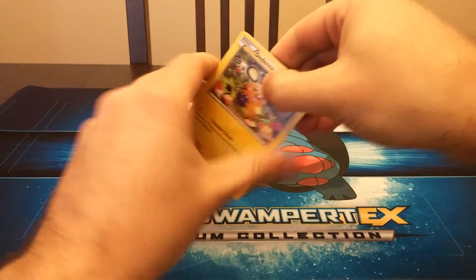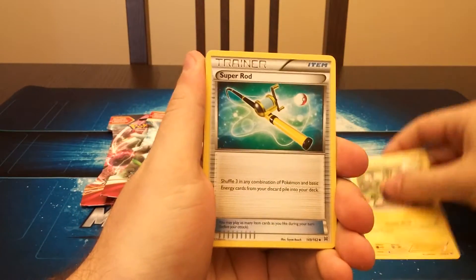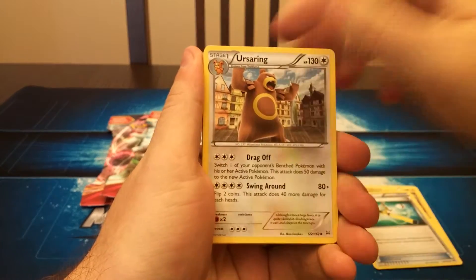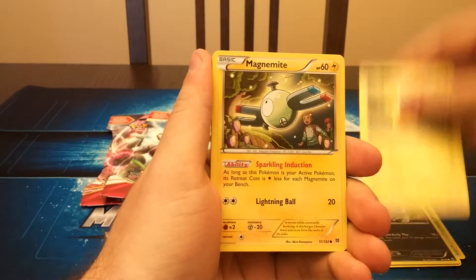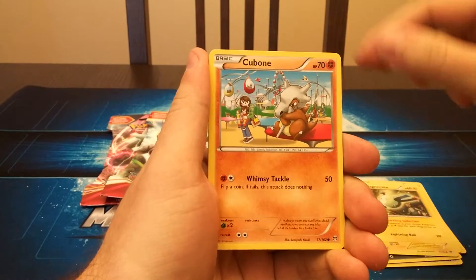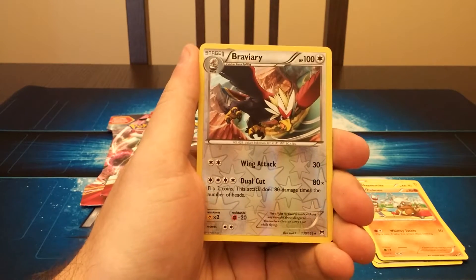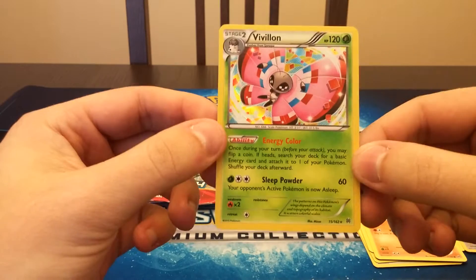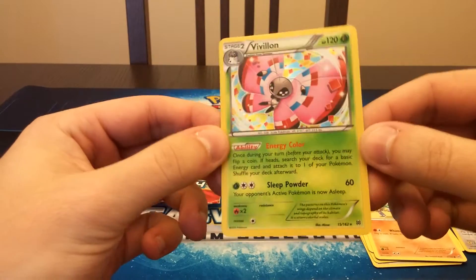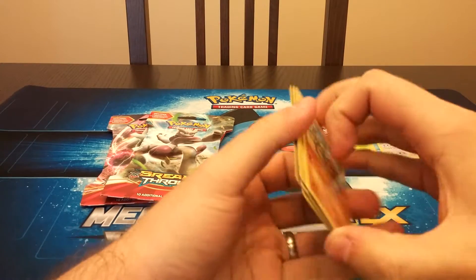But nonetheless, you all will see this eventually. We begin with a Dedenne, Super Rod, an Ursaring, Chespin, Inkay, Pikachu, Magnemite, Cubone. The Reverse Holo is a Braviary, and it's a Rare. And the actual Rare — it's a Holographic Vivillon. Not a bad way to start this opening with two Rares in the pack.